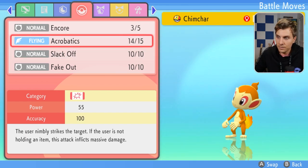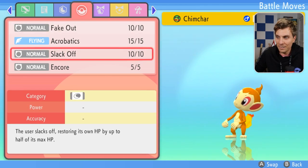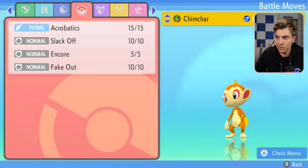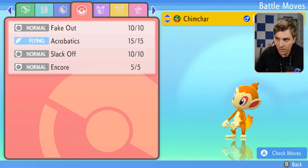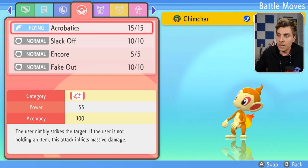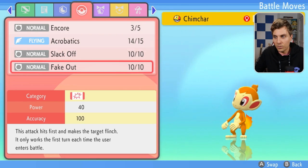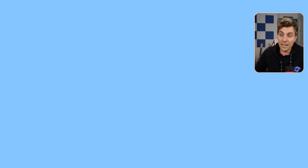Now let's take a look at the other Pokemon. Fake Out, Encore — brilliant, it has worked. And then Fake Out and Encore on the third one too. So we've got Fake Out and Encore on all three of our Chimchars, which is perfect. They've also passed down Acrobatics and Slack Off, but those are standard level-up moves. The main ones are the Encore and the Fake Out — it has been a pretty successful breeding project.